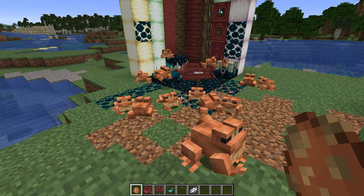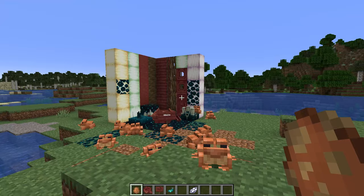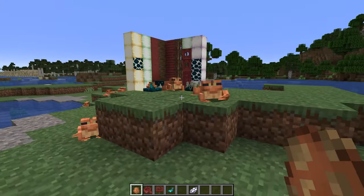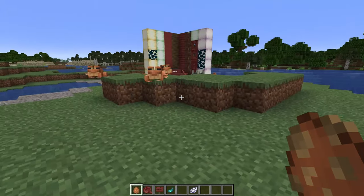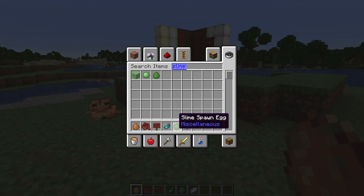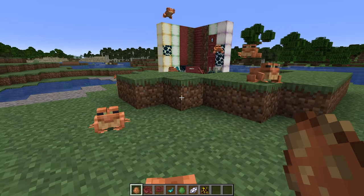The frog is actually super interesting. Not only are there three different variants of it depending on what biome you are in, but it can also eat other mobs — specifically slimes and magma cubes. It will only eat the small versions of both of these mobs, and when it does eat them it will actually provide drops as well.